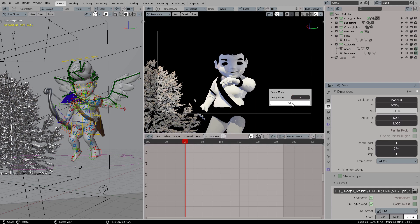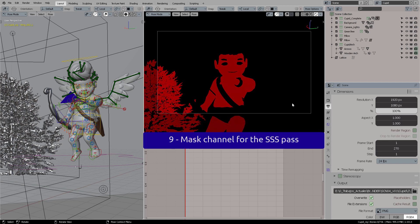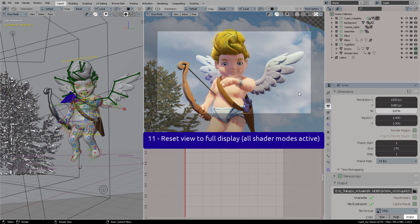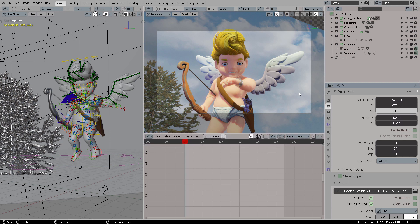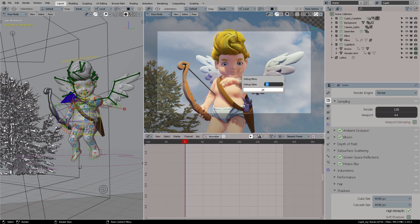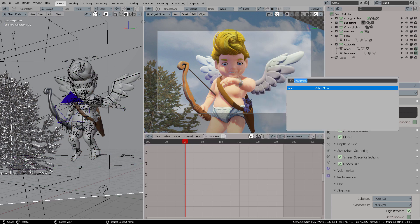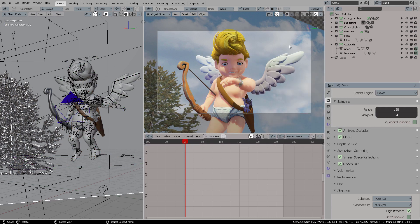Number eight looks like the SSS masking for screen space effects. Number nine is definitely a mask channel for the SSS effects. Number ten looks like the albedo pass. Number eleven resets the view to full anti-aliasing again, and all the way up to twenty we don't have anything in the viewport.